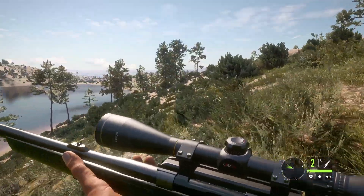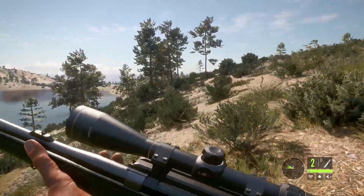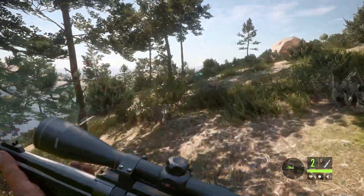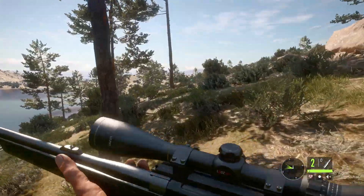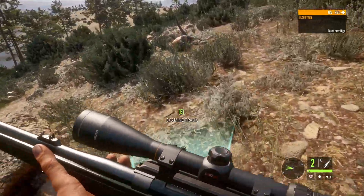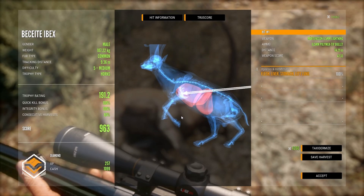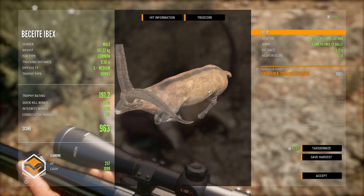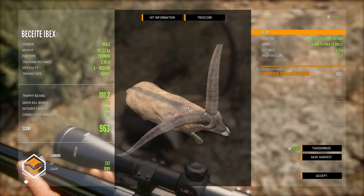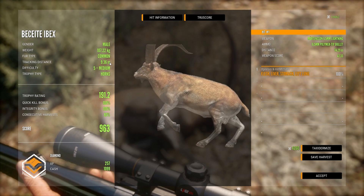Yes, he has dropped! I was a bit worried there — the 6.5 is good at range but it doesn't seem to have much knocking power. That's the only thing I'd say about it. It's a brilliant gun for long-range shots on goats and sheep, but the knocking power can seem a little weak sometimes. That's the only downfall I'd say. But we have got the level 5 Ibex — is it going to be a diamond? Come on, be a diamond for Ron. It is a diamond! Yes, 9.63!